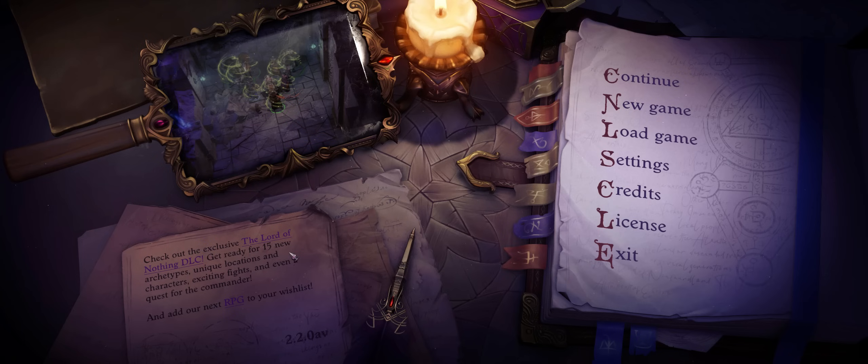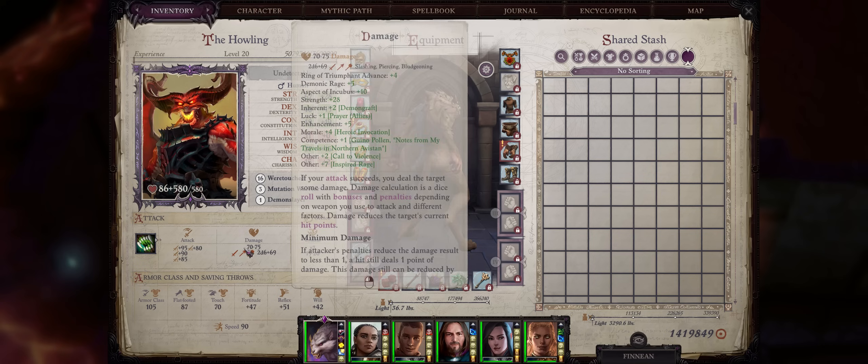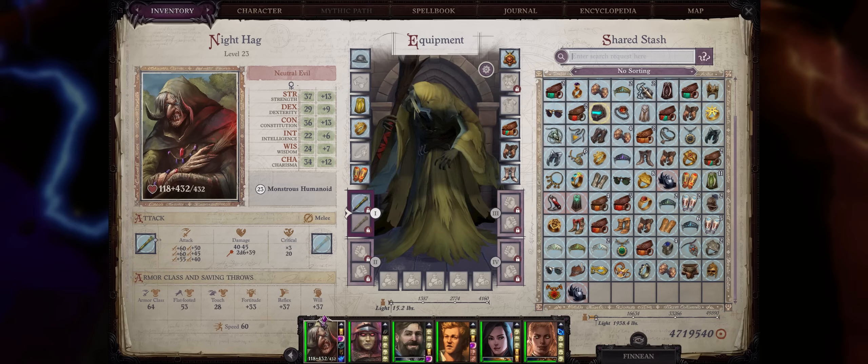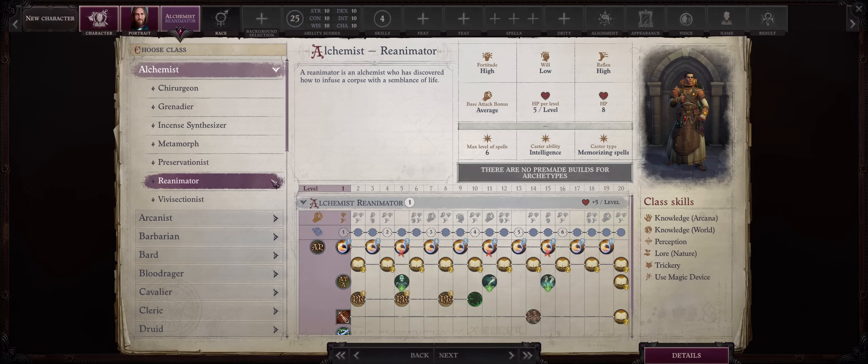Hello there friends and welcome. For today's Pathfinder guide we have at last all of the new 15 archetypes added by the latest Lord of Nothing DLC, and some of them are quite powerful with many new unique abilities. While you do need the new DLC to get access to them, they will still work for the main campaign of the game. And as we have a lot of ground to cover, let's just dive right into it.